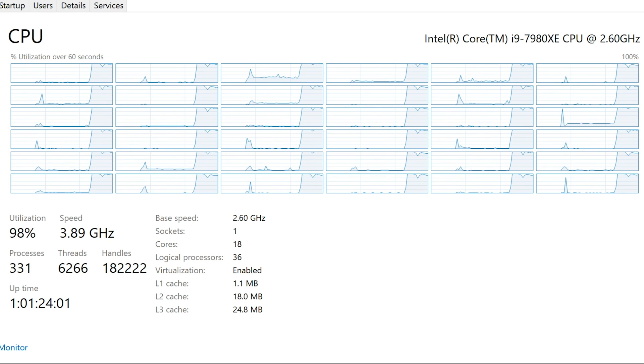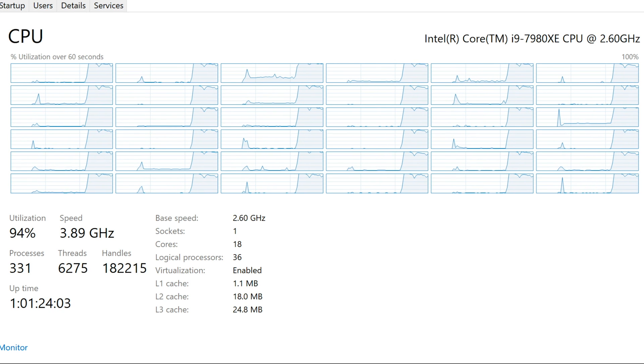During my stream, I was able to lower the x264 encoder CPU preset — that's how intense the encoding process is to make higher quality — down to medium, which is very hard to run in general, and it wasn't impacting the game thanks to my Intel Core i9 CPU.